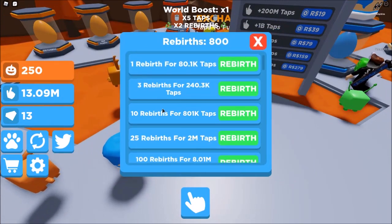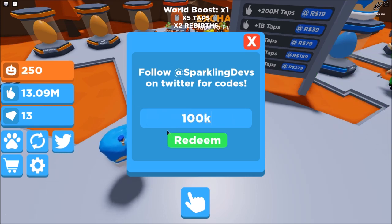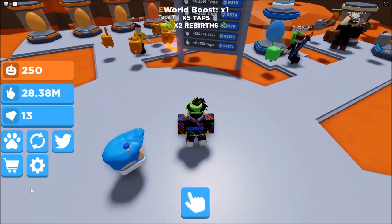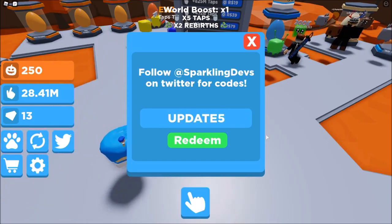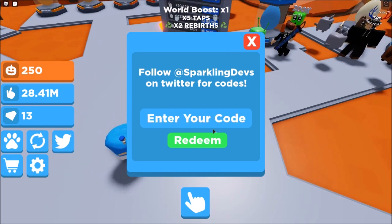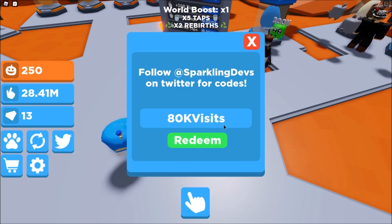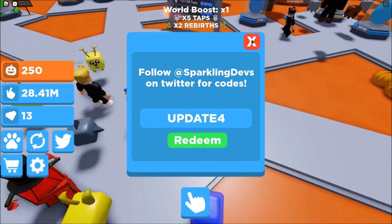Let's just do another code. Another code is '100K' with a capital K — 2,500 rebirths! Oh my god, that code is OP, make sure to redeem that one. The next code is 'update5' — 30,000 taps. One more: '80k visit' — 1,500 rebirths. And then the last code is 'update4' — 1,000 rebirths. Now I have a lot of rebirths.